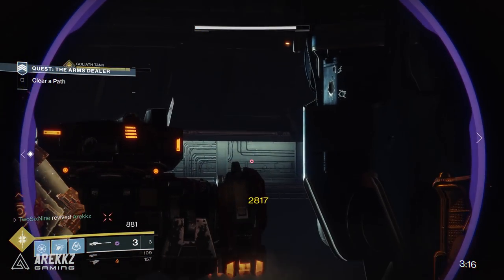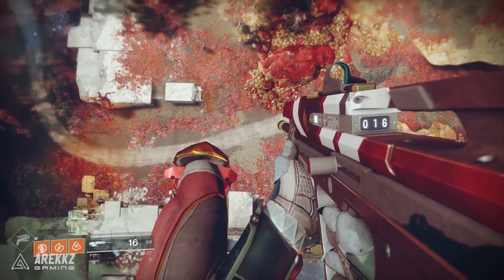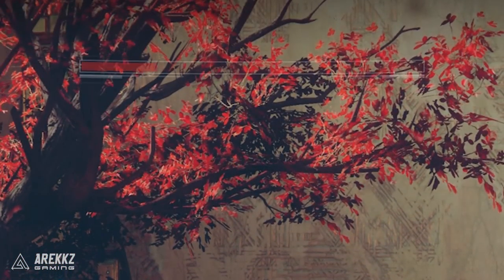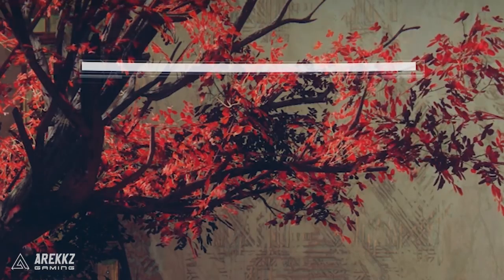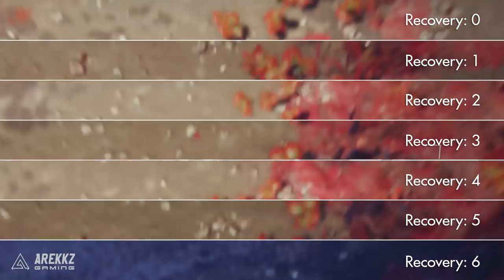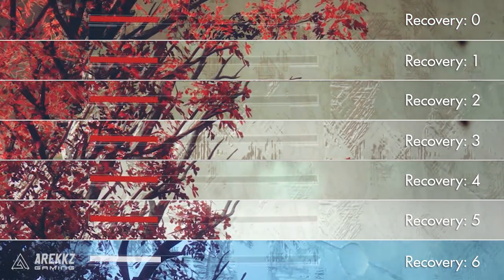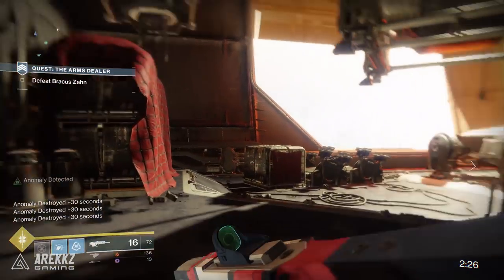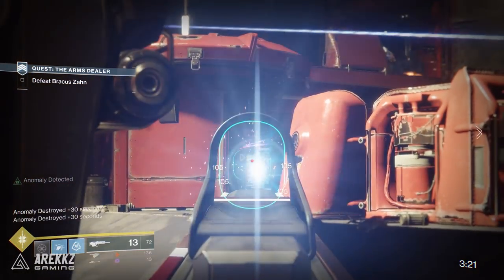Moving on to recovery — this one is a little easier to illustrate. As a hunter, the highest recovery stat I can achieve is 6, even with mods in place. For warlocks that can go all the way up to 10, and there is a noticeable difference. I've jumped off a platform on Nessus and you can see side by side how quickly health recovery kicks in with higher recovery versus lower recovery — every single instance from 0 all the way to 6. At the top level there is a very big difference, allowing you to get back into the action much quicker.